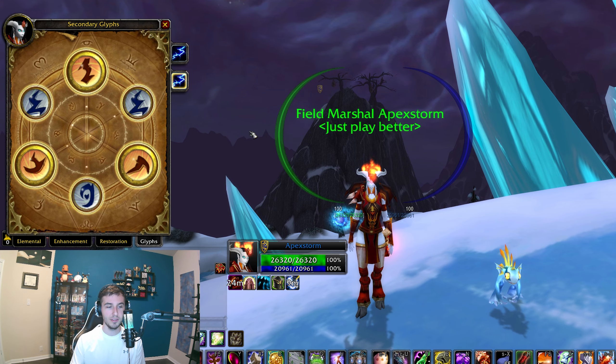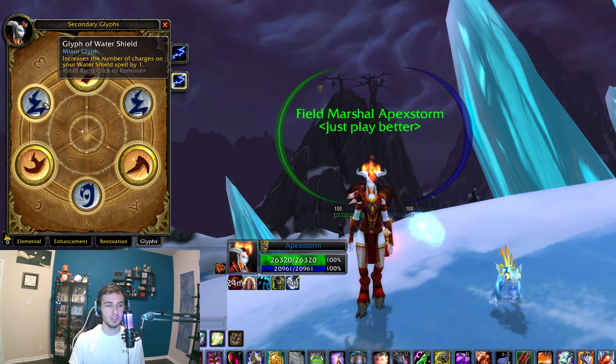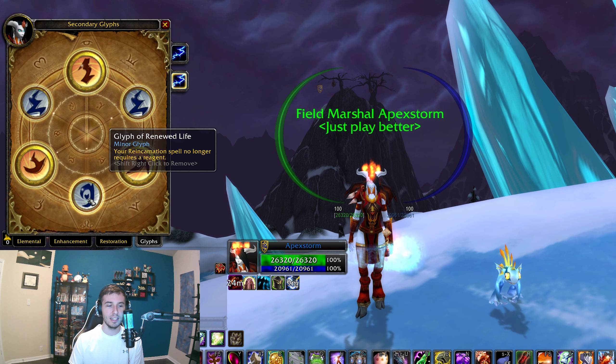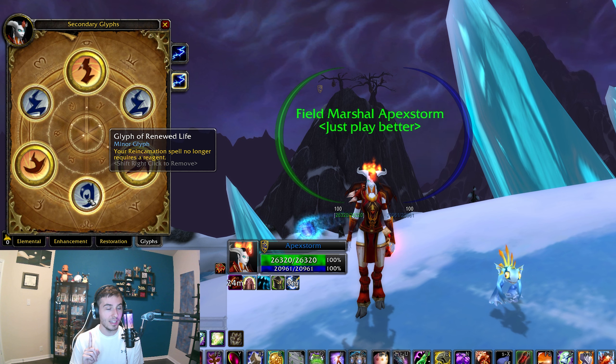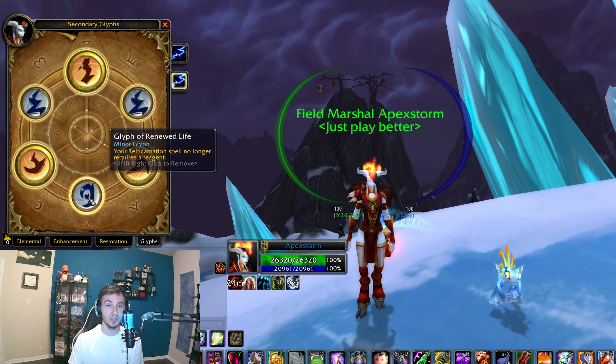For your shaman glyphs, you have a few options. For minors, you have to get Ghost Wolf — this gives you passive health regen. You also have to get Water Shield — this is just fewer globals on your water shield. Here I just get improved Ancestral Spirit. You can get water walking or water breathing, but keep in mind they are not dispelled in Wrath — so if you're thinking you have a free regent for dispel protection, you don't. It's just clutter.